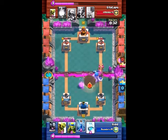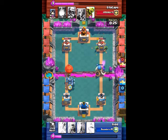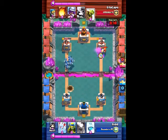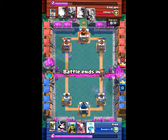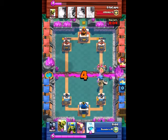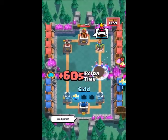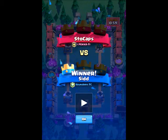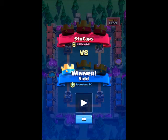He has a bomber so I'll just place a giant skeleton to stop his whole push. I place my own goblin barrel to get some good damage, and I zap his tower too. The zap just got the giant skeleton to his tower - that is so key, I can't believe it worked. I pretty much just won the game: put a giant skeleton to defend anything and the goblin barrel wins me the game. I freeze his troops so they can't get any damage off, and one second into overtime we just won. The goblin barrel and the giant skeleton are very key in this deck.